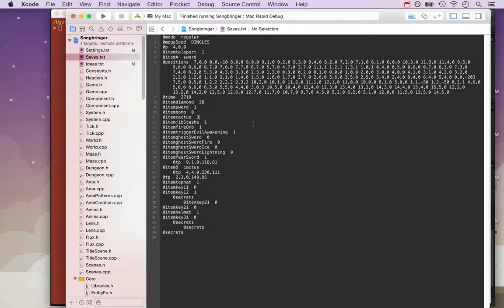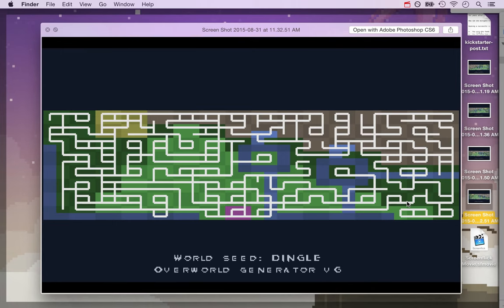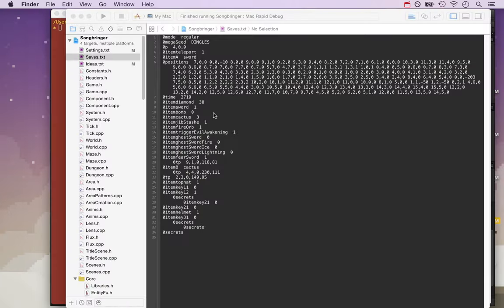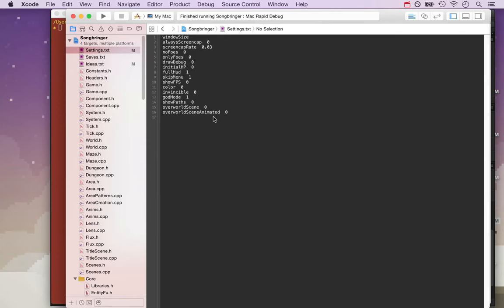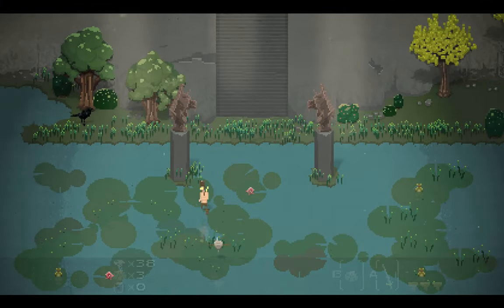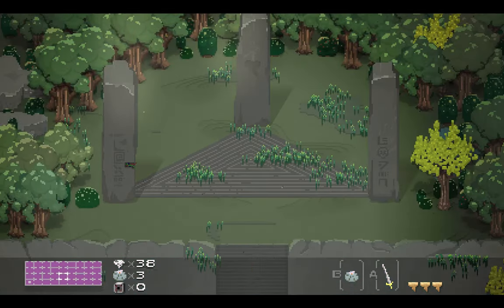The next thing I got done this last week was working on different visual styles for different areas of the overworld. The darker forest has a different style, the lighter green forest has a different style, the mountains have a different style, and even the lake has a cool style. I'm going to turn on God Mode — what I use to debug the game — which lets me run really fast and through walls. Here's the lighter forest area.